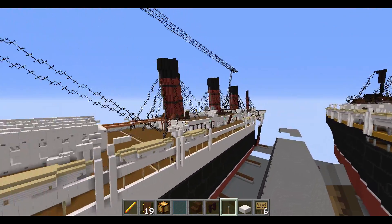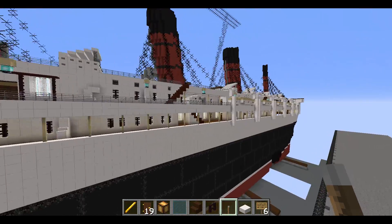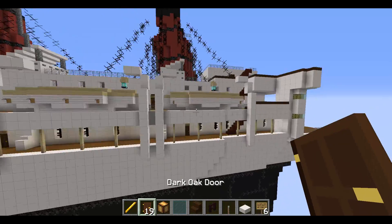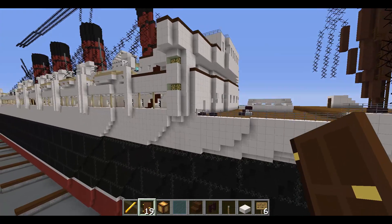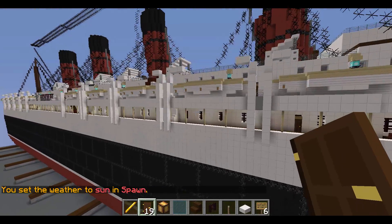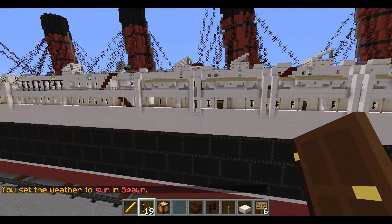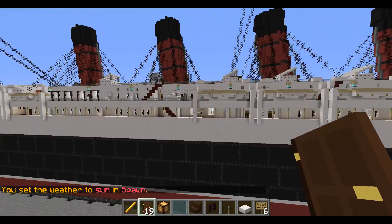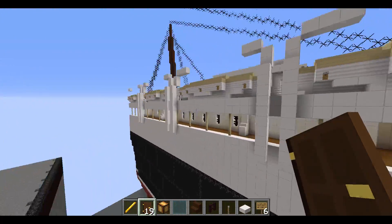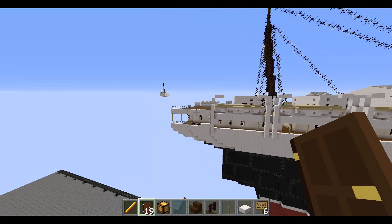B-Deck is just lots of cabins, lots of work. It took me a couple of days to finish. The first day was about one fourth done, the second day was about halfway done, and the third day I got the other half done — which was second class and the second class public areas.